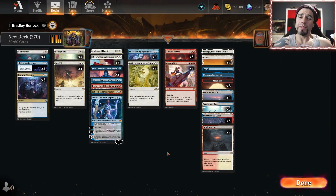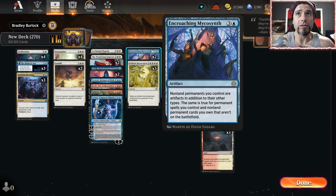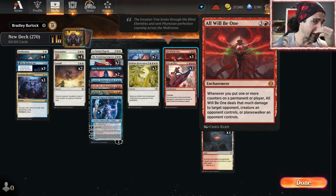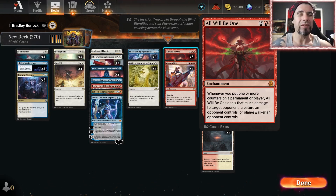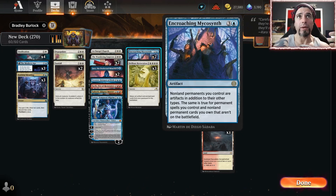Greetings, my fellow knights — welcome back to the Struggle Bus, where today we're trying out some more brilliant shenanigans, this time working on planeswalkers. Brilliant Restoration lets us return all artifacts and enchantment cards from the graveyard to the battlefield. We're running Encroaching Mycosynth, an artifact that makes all non-land permanents we control artifacts in addition to their other types — including permanents in our library and graveyard. We're maximizing City on Fire and All Will Be One, putting counters on permanents and blowing our opponent up.